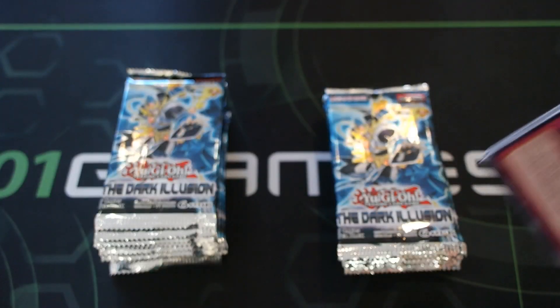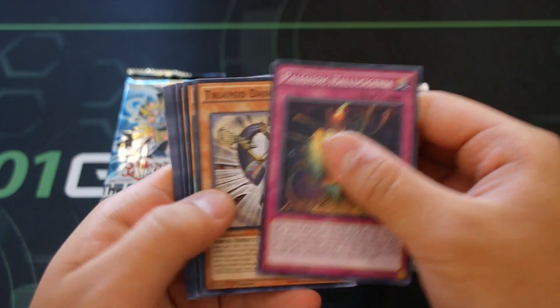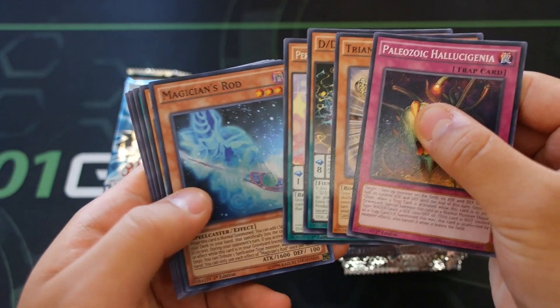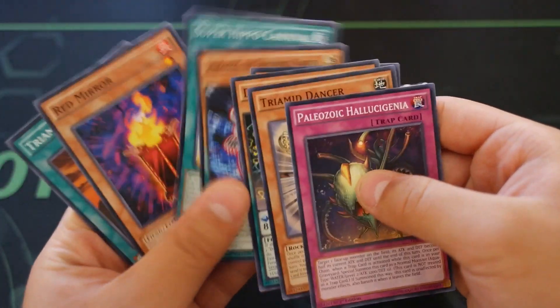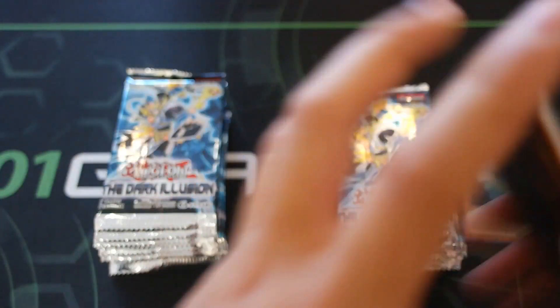Let's go with the first pack. I'm gonna go through the commons very fast and just look more at the super rares and ultra rares. Sorry if I go too fast, but here we go - Magician's Rod for the first pack. I'll put all the rares in the pile over there, and let's see which side is definitely better.